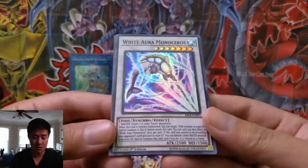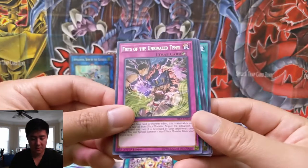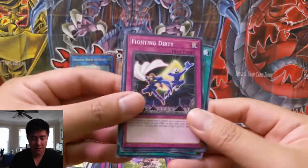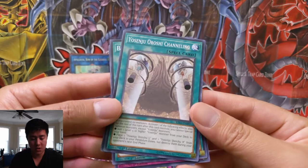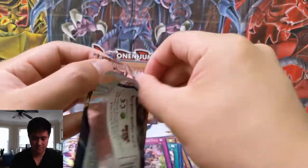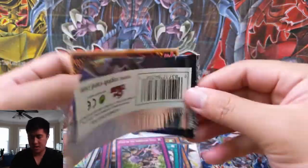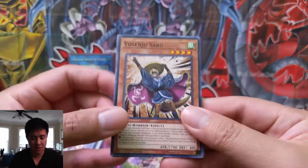White Aura Monoceros — okay, interesting. Fist of Tenyi again, Blackout Curtain, Fighting Dirty, Fury of Fire, and Yosenju Oroshi Channeling. A lot of very Japanese-sounding names, and then also a lot of other — I'm pretty sure not Japanese — just confusing words. Yosenju Sabu.